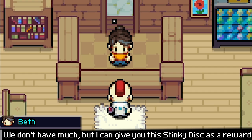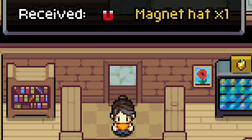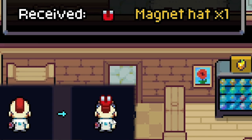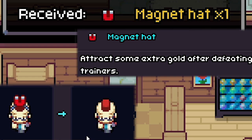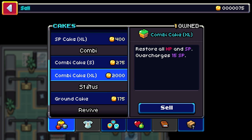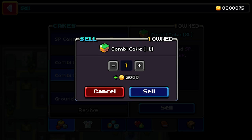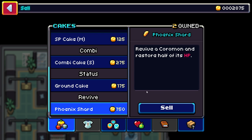For completing the quest this girl was supposed to give us a stinky disc that lowers ambush chance in grass, but it turns into a magnet hat — quite stylish and it actually attracts extra gold after defeating trainers. That's really good. Speaking of items from random boxes on the ground, we got the biggest combi cake which restores all HP and SP — we'll just sell it. We also got two XL SP cakes and a couple of phoenix shards which revive a coromon. We sell all of those.